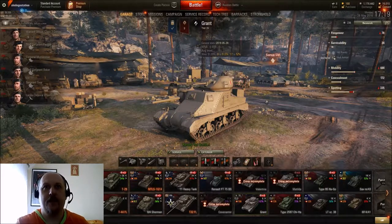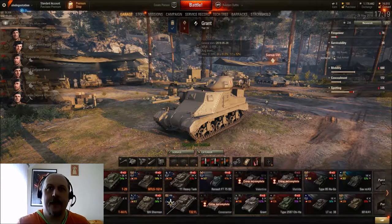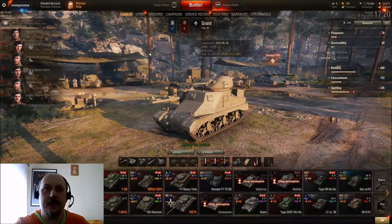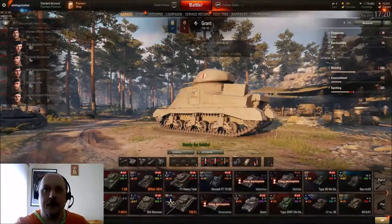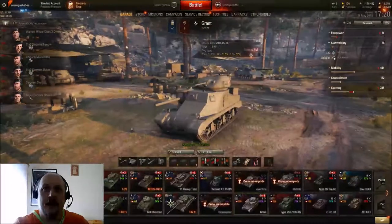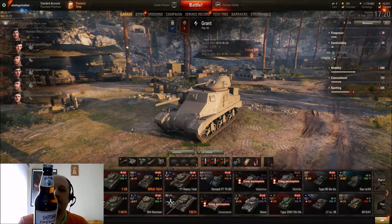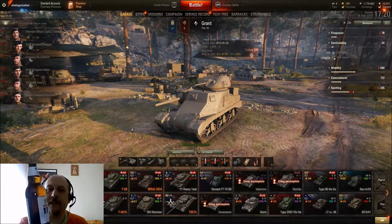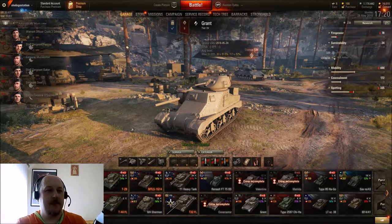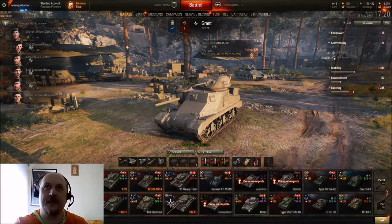Hello again in a special edition of 8 Degustation, playing World of Tanks. This time it's a British tank, Grand Tier 4, but as you can see it looks almost exactly like the American M3. So I picked up an American beer that is brewed in England by Marston's — Shipyard Brewery American IPA brewed by Marston's in England. I think it is a perfect beer for this tank.